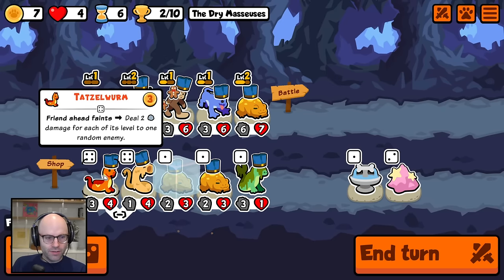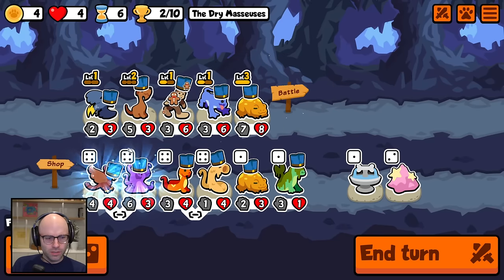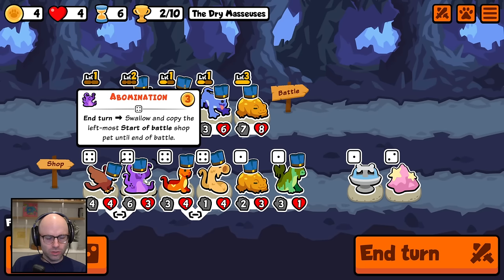Friend ahead faints — deal two damage for each of its level to one random enemy. So this would be great on like a jumping team. And then Worm of Sand — if you roll six times, give the two highest tier friends plus one plus one. Start of battle, give one random friend ahead plus two mana, triggers three times. Start of battle, swallow and copy the leftmost start-of-battle pet until the end of battle.